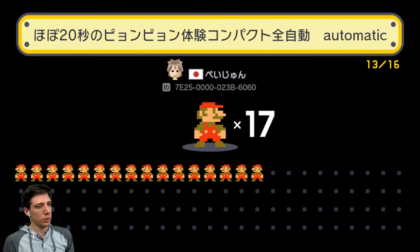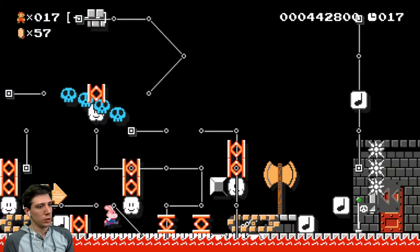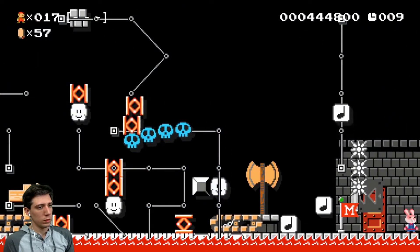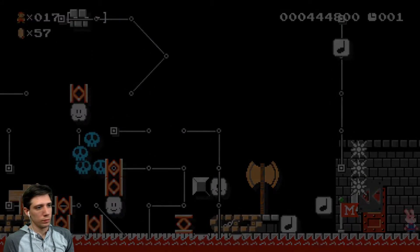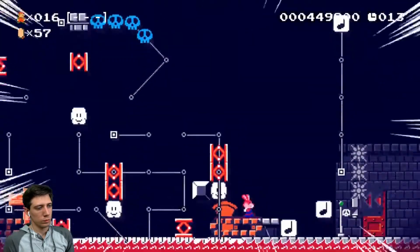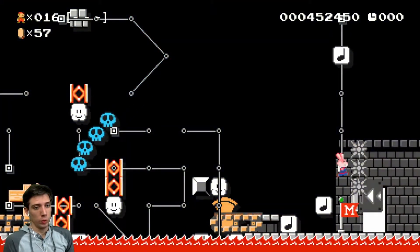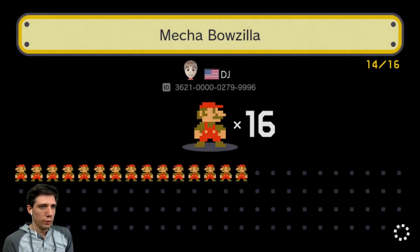20-second automatic — can it be automatic while I hold right? It doesn't really matter because I can just wait till that happens and jump over. What are we walking on? Level 14, Mecha Bowzilla — does not sound promising.